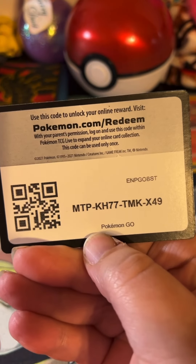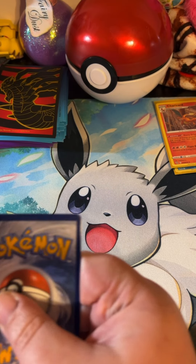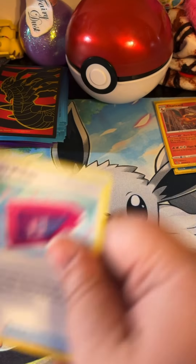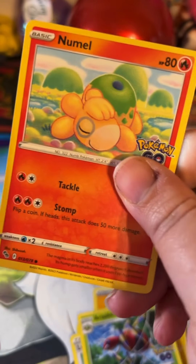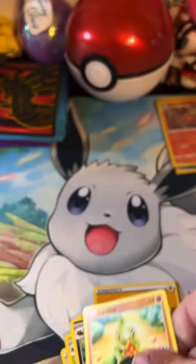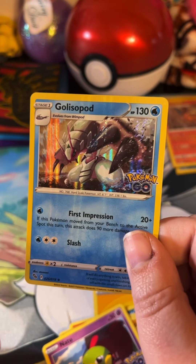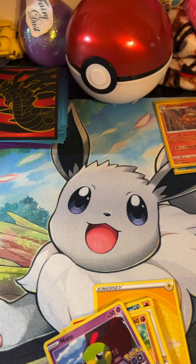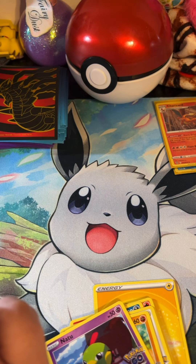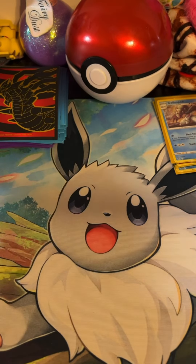Here's the code card for you guys — one, two, three, and four. We've got lightning energy, Charmeleon, Allure Module, Articuno, Numel, Eradicate, Tranquil, Larvitar, Natu, a reversed Whimsicott, and a holo Golisopod — I think that's how you say it, Golisopod. All right, now let's go on to the Eevee Pokémon GO tin.